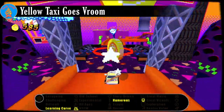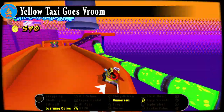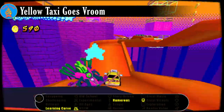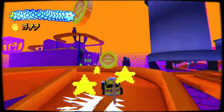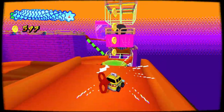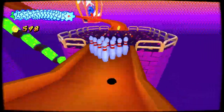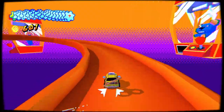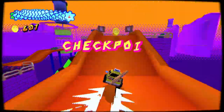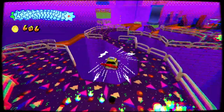The world is grinding to a halt as a mysterious green substance contaminates the oil supply, warping innocent vehicles and machines into aggressive monsters. In an attempt to restore the world to its old state, the engineer Morio unleashes his latest creation: a wind-up taxi that can run forever without needing oil. As this taxi, your goal is to collect oil-covered gears as you make your way toward the company responsible for this strange contaminant.